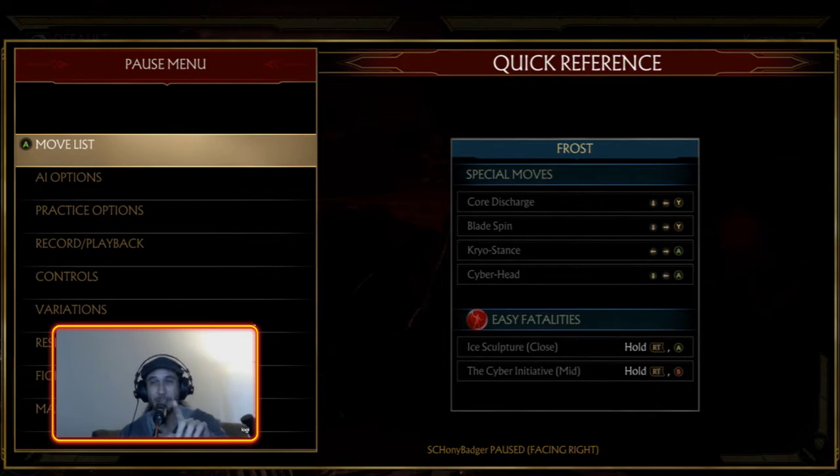Why would you want to pick this character? Frost has very very strong utility — she doesn't have any weaknesses, but she also doesn't have any particular strengths. If you're the type of player who wants to be Batman with a utility belt and a specific tool for every situation, you will never be caught unprepared. She has tools to fight at any range against any character, but she requires a very deep understanding of fighting game fundamentals.